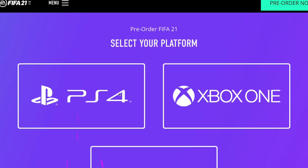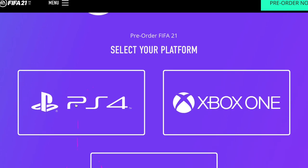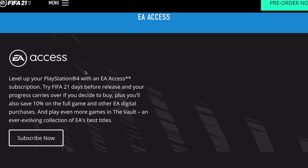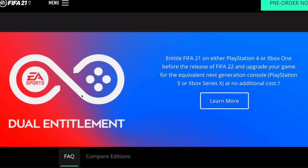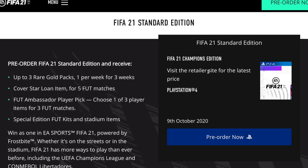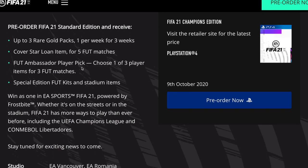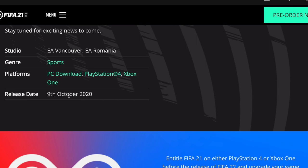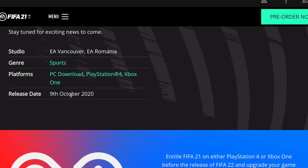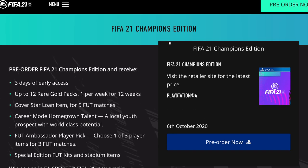Time to talk about pre-orders. You can get it for PS4, Xbox One, PC, and also Steam. The Standard Edition pre-order gives you up to three rare gold packs (one per week for three weeks), a cover star loan item for five matches, a FUT Ambassador player pick, and special edition FUT kits and stadium items. The release date is October 9th — so FIFA 21 is officially delayed from the usual end of September.